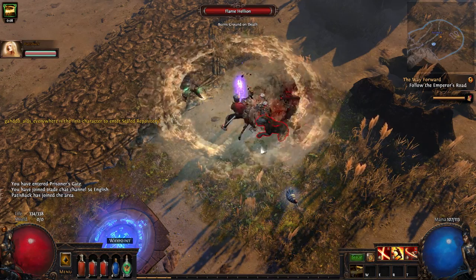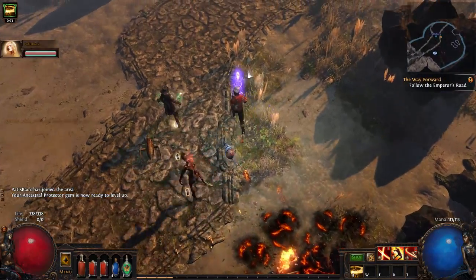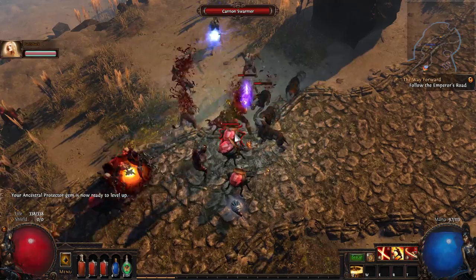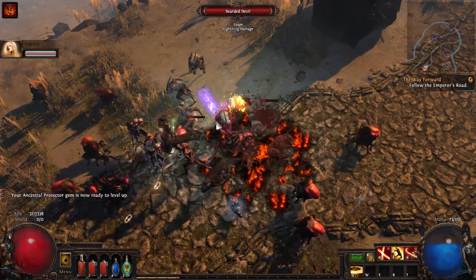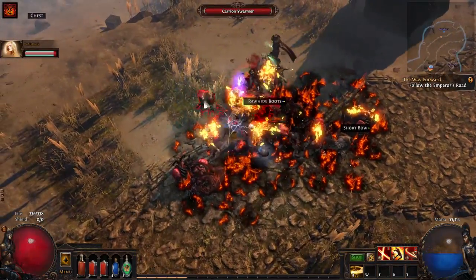So I'm gonna try the Warcry. Oh, there we go. I got a damage buff and some Mana Regeneration. And I can also Leap Slam around now. I do a little fucking twirling. Dude, Duelist has the best Leap Slam animation, just saying. It is pretty good.